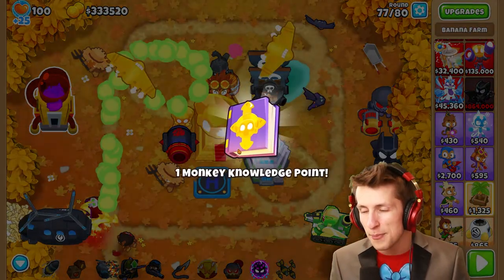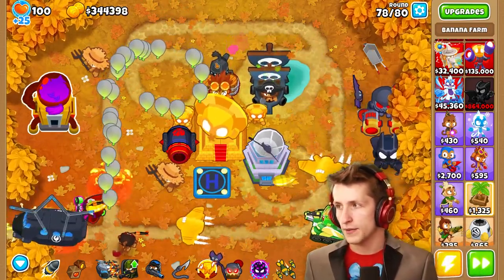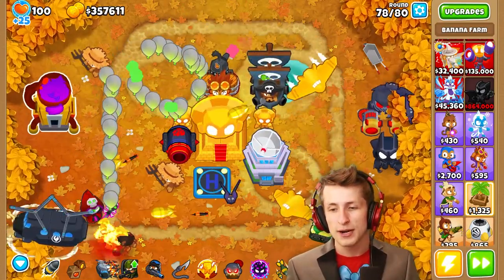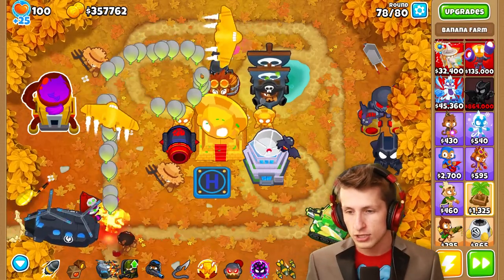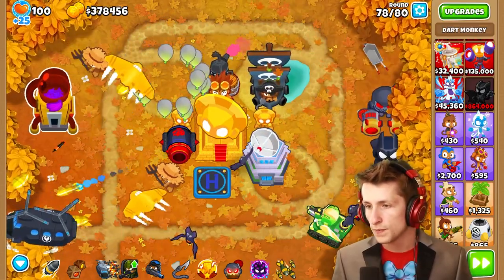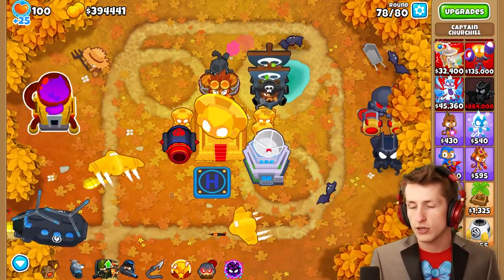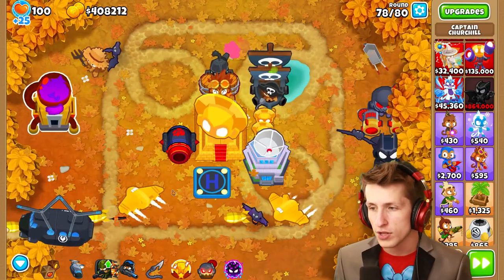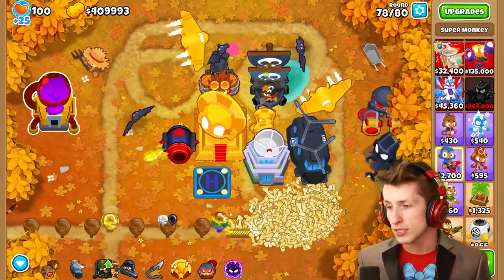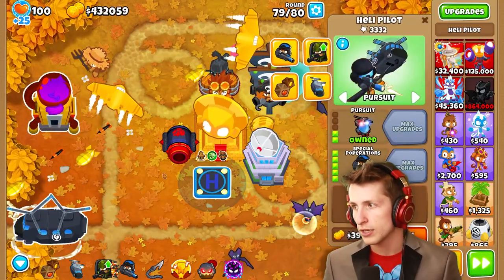Let's keep going — the funky farm is awesome. Will I get enough money before round 80? I want to believe that I will. Let's go ahead and get rid of everything that's not going to be a part of this. So we can sell you, sell you, sell you sir — and I think that's all we're gonna need. That one's worth $14,000. We're at $400,000 now. Are we going to get another $140,000 in two rounds? That seems a little bit crazy. I love how this support Chinook has done like all the work — but it's still like the sun god temple.